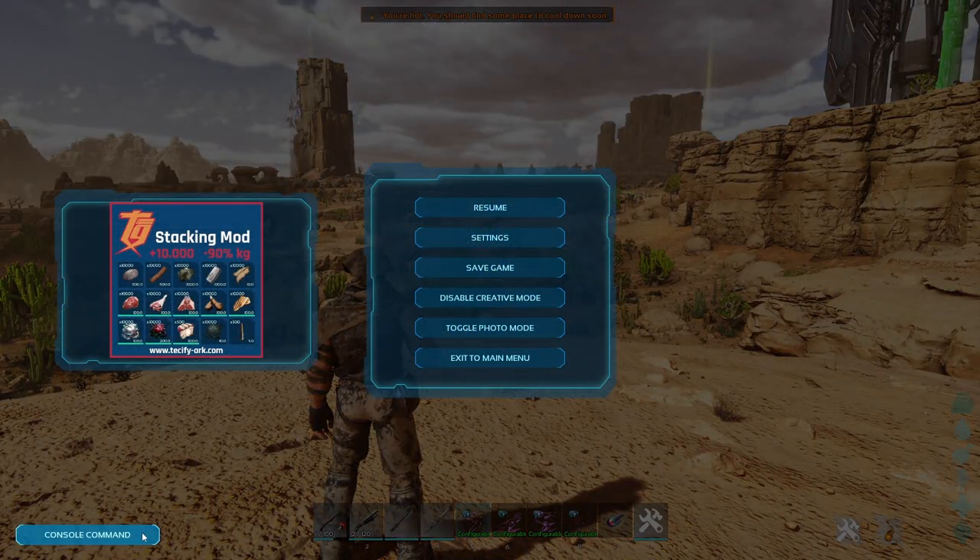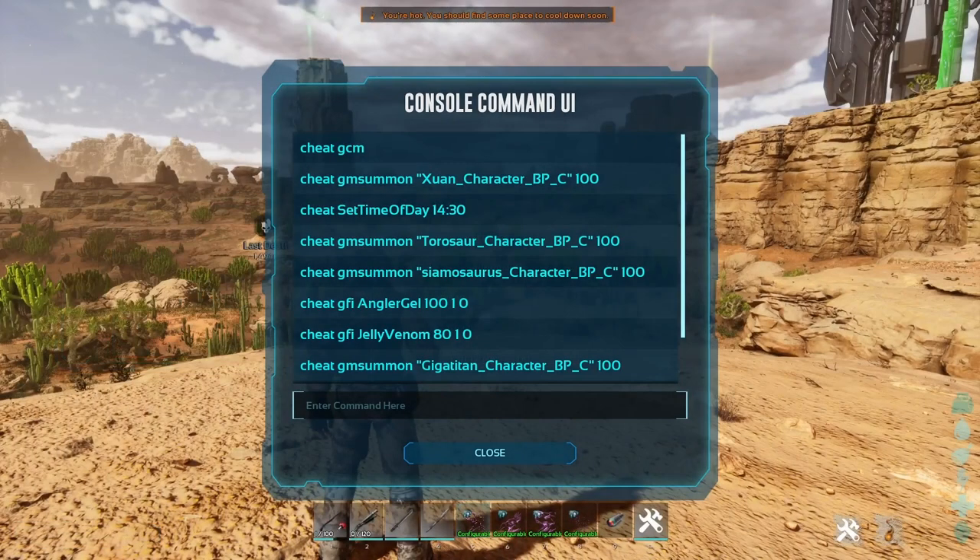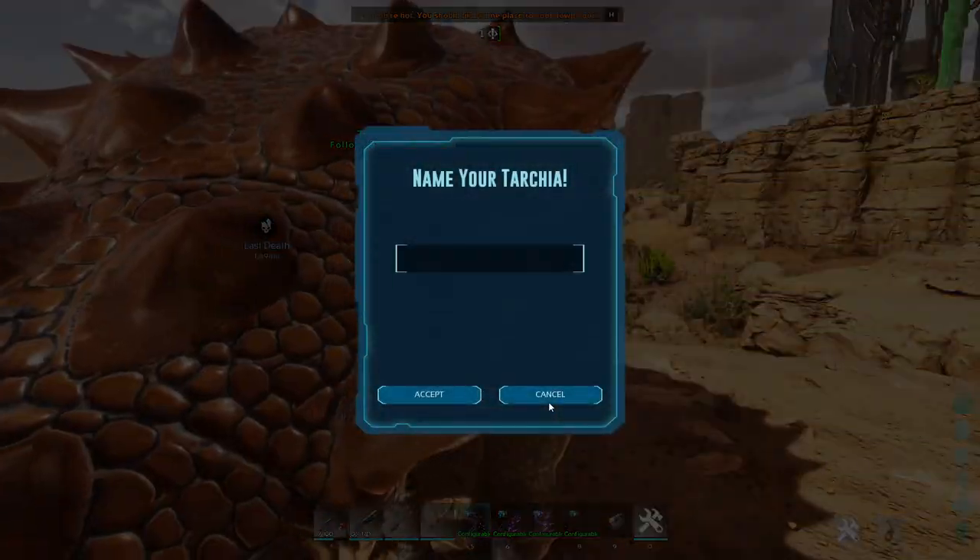Here are the spawn codes for this creature. Copy, delete that, paste this here, and there you go.